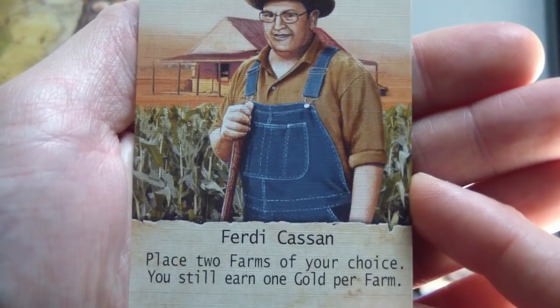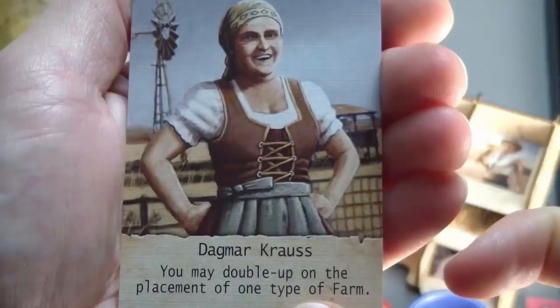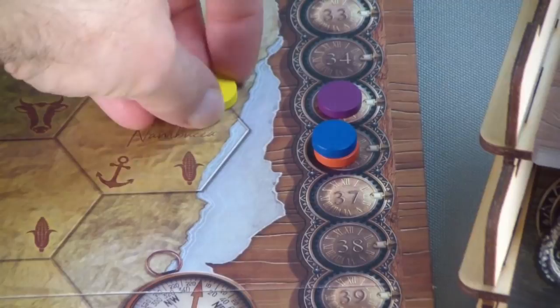We'll shift everyone down and we will get Dagmar Kraus, who allows you to double up on the placement of one type of farm. We should really get that over to the blue player also. Recruiting help costs the player one point, but they can go again.